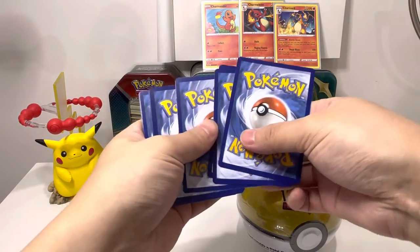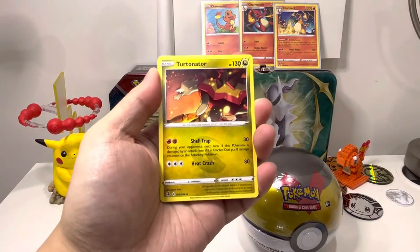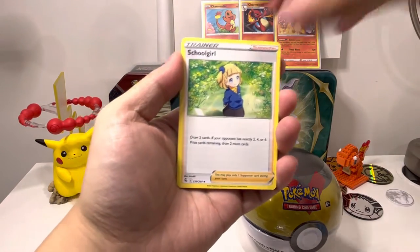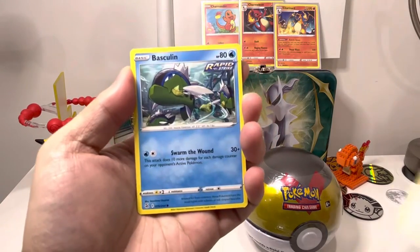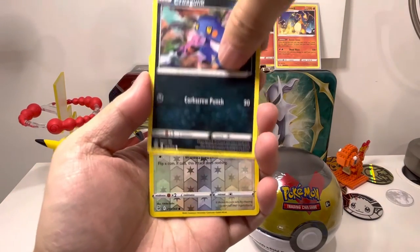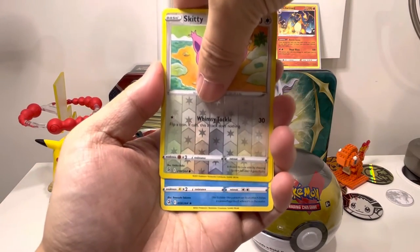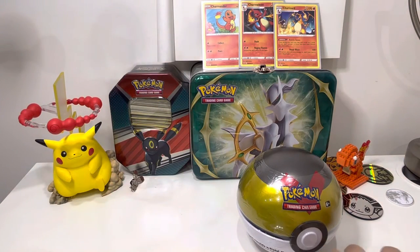Guess the energy — leaf energy, so that's water energy there. Schoolgirl... I think there's a rainbow hyper rare on that one. Bernary, Basculin, Grubbin, Mankey, Croagunk, Skiddo is the reverse, and oh — Azumarill non-holo rare. Alright guys.